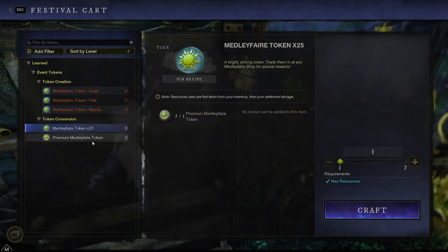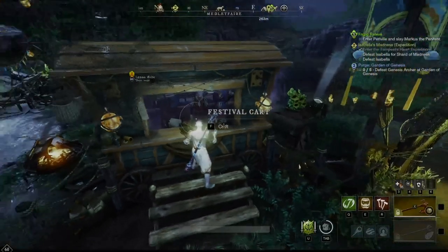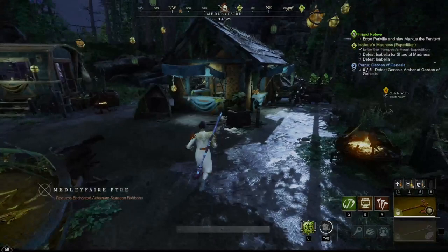Now that we've got these three currencies, I can take some of them and turn them into premium tokens, but I'm not going to do that. I'm going to save that for when I get a premium fishbone — when you toss it into the pyre it gives 25 experience and a premium token. There's only a set list of things you can get with premium tokens, so I care more about keeping my medley fair tokens. You can convert either way using an azoth vial.